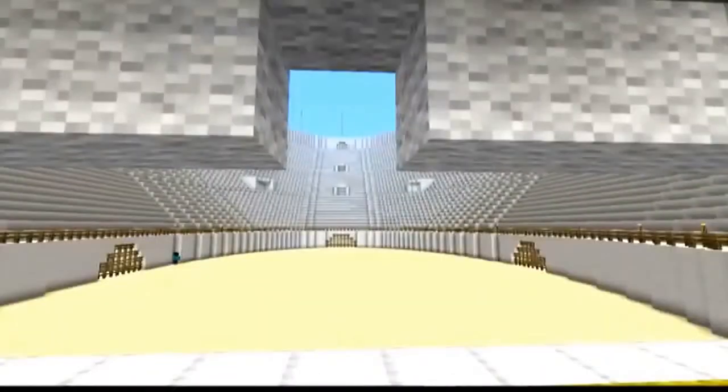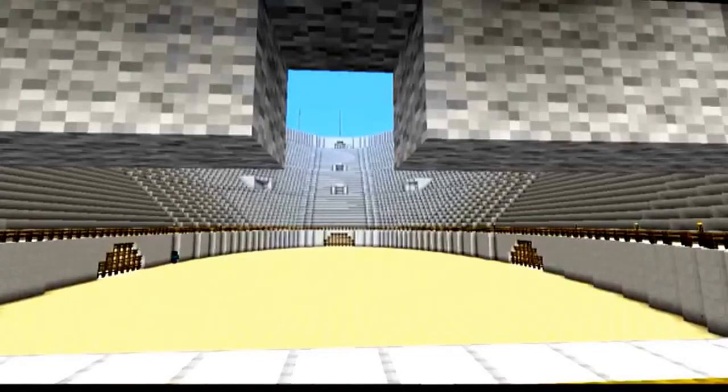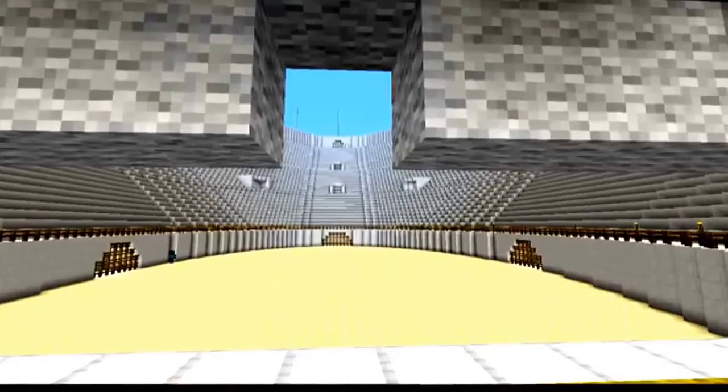Here we are at the Emperor's private seating quarters. Did you know that an estimated 100,000 slaves were forced to build the Colosseum? It is estimated it would cost about 50 million in modern-day currency because of the immensity of the project, and it took about 10 years to build the Roman Colosseum.